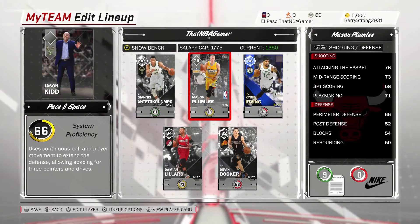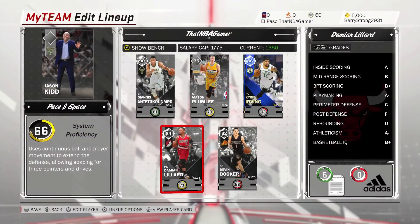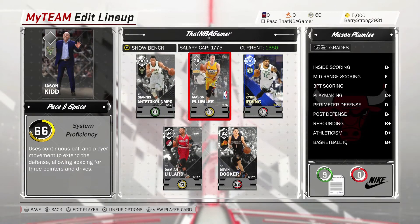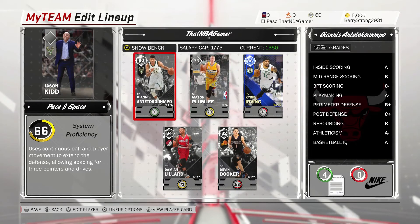I'm currently — what am I currently overall wise? I'm not sure how you check your overall this year. Last year it was just in the right-hand corner. So overall wise, I'm not that bad — a 90 overall and 86, 75, 84, 82. And of course I have a pretty good defense. So it looks like overall wise this year, it's not too difficult to get a pretty nice team.